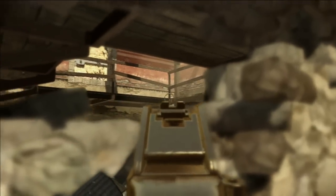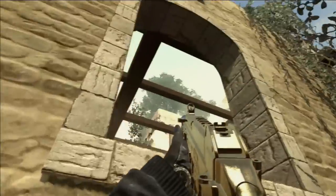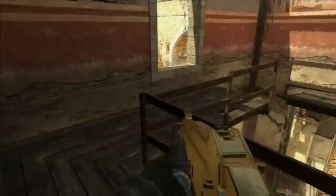Most people don't know about this tiny hole right here — I noticed it though. You can jump on the double doors and the double doors actually help you get up. People have a hard time doing this but I can do it in the blink of an eye.